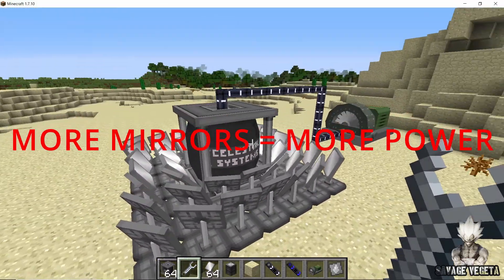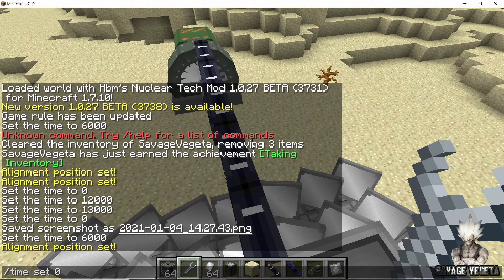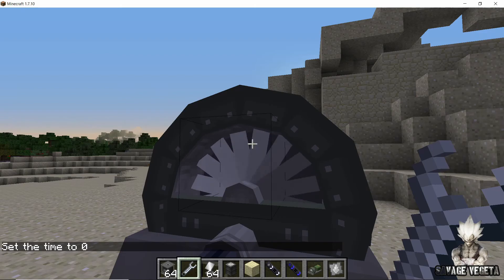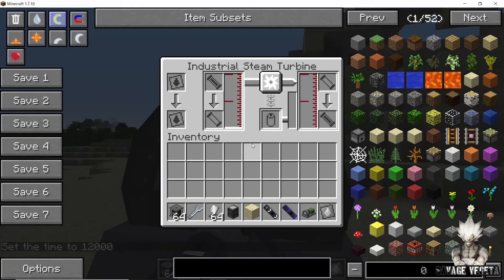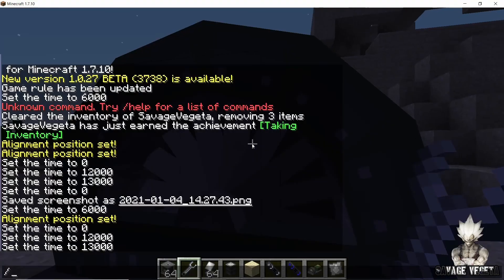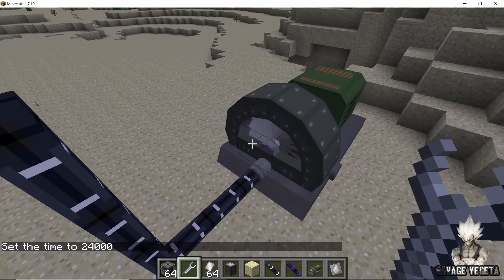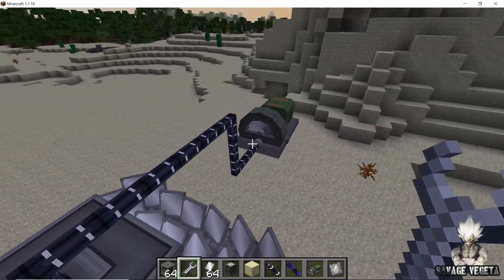One important thing to note: this turbine will produce power for 12 in-game hours. If you set the time to zero the turbine is still rotating, and at time 12,000 it still rotates, but at time 13,000 the turbine stops. So you won't get any power at night, but you get unlimited renewable power during the day. You can build an array of as many towers as you want for a lot of renewable power in the early game.